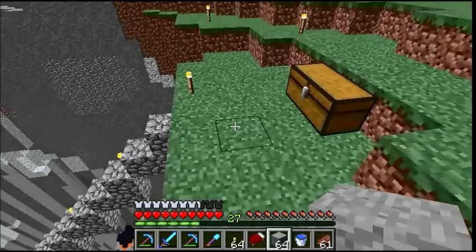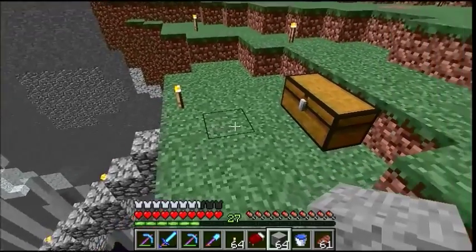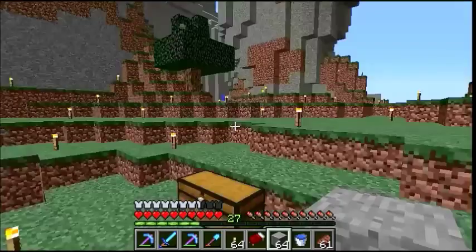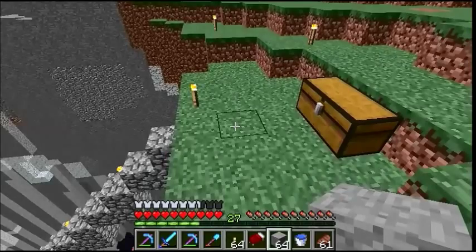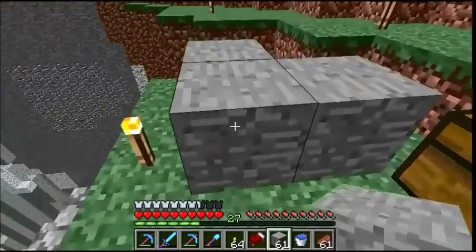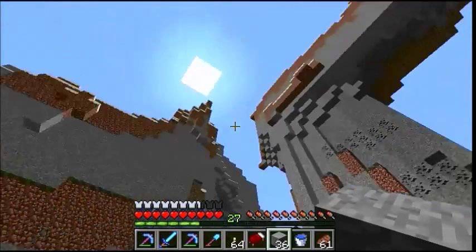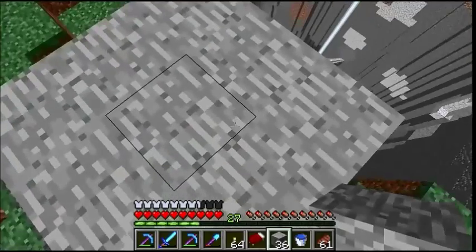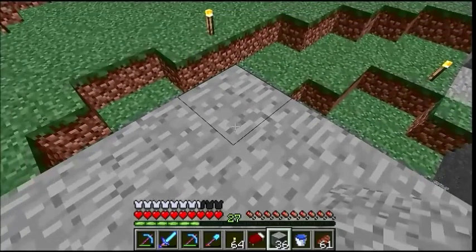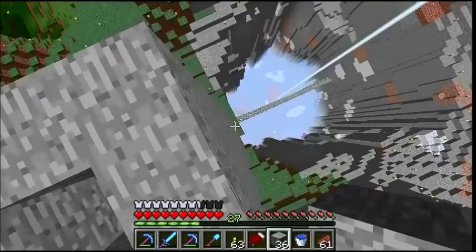I'm going to start by putting the centerpiece here — a giant pick to symbolize their unity, the strength they can achieve when building together. The shaft of the pick will be about three by three. I want the heads of the statues to be as tall as the mountains around it, all the same height to show equal importance. I'll build this up — I think I'm exactly 25 blocks up.